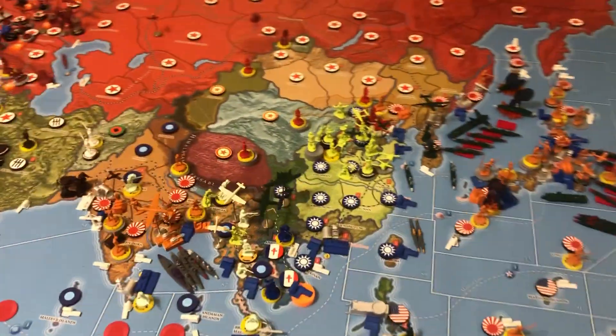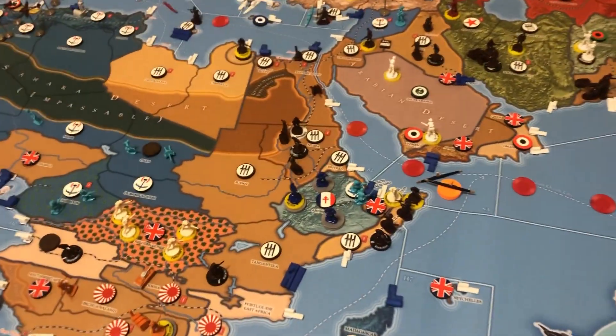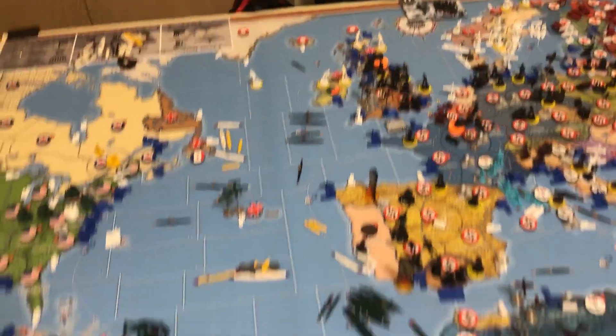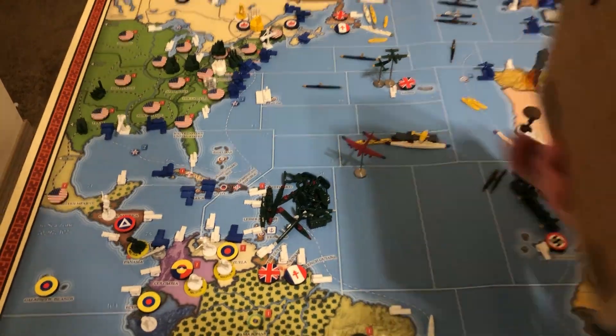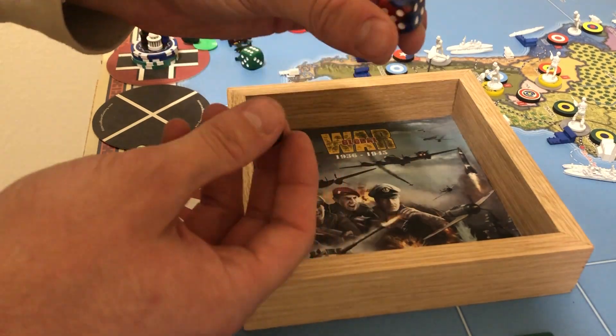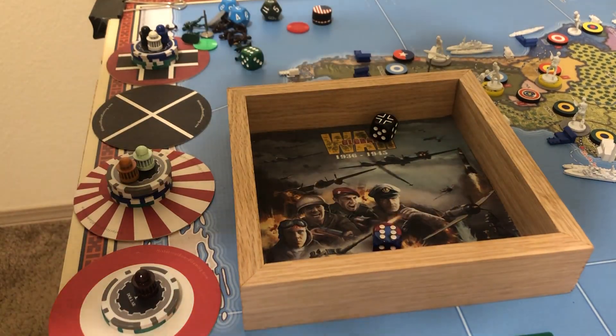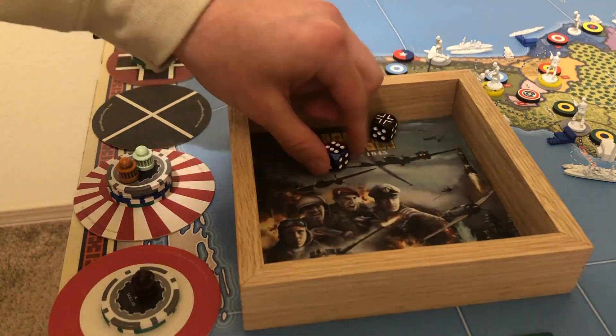One last fun thing: we're going to send the Russian bomber up through that coastal sub and get an interdiction roll one more time this game. We've got a German die and this American die — much prettier. Six to one — our bomber gets delivered!